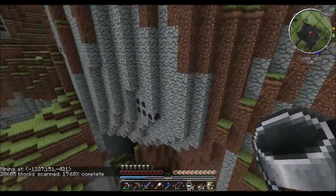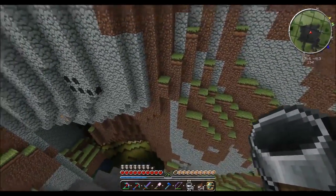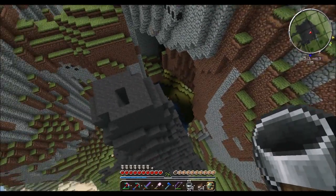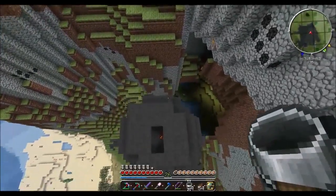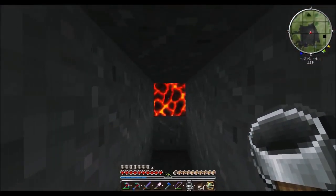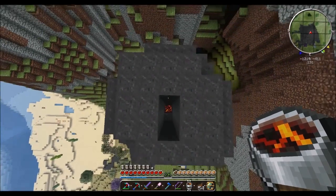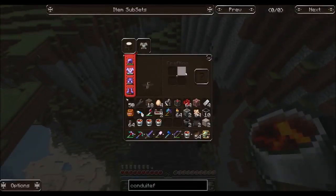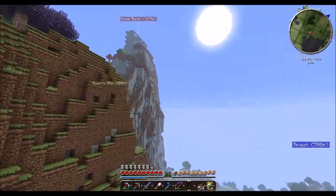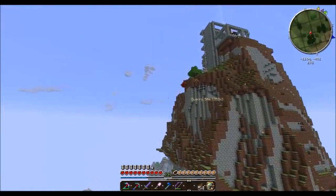We're not generating nearly enough energy to get it running super fast, but you can see where it is — it's going down and turning all these stones into dirt. Very very good, very very helpful. And pretty soon we're going to be getting some of this stuff. There we go — we've got four buckets of lava. We only need one for the cooker.